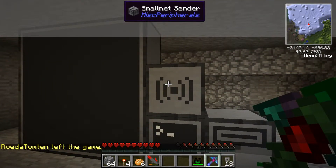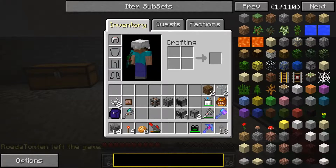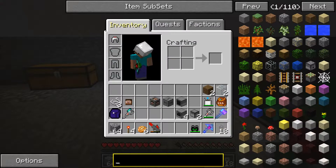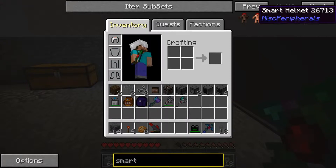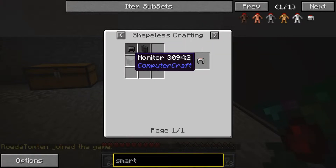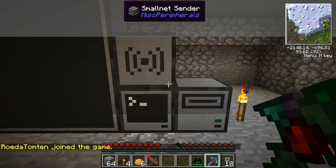The Smart Net Sender is what you're going to need to send to your Smart Net Helmet. Your Smart Net Helmet is pretty simple to build — it's an Iron Helmet with a wireless modem and a ComputerCraft monitor. Not too hard. I made two of them.